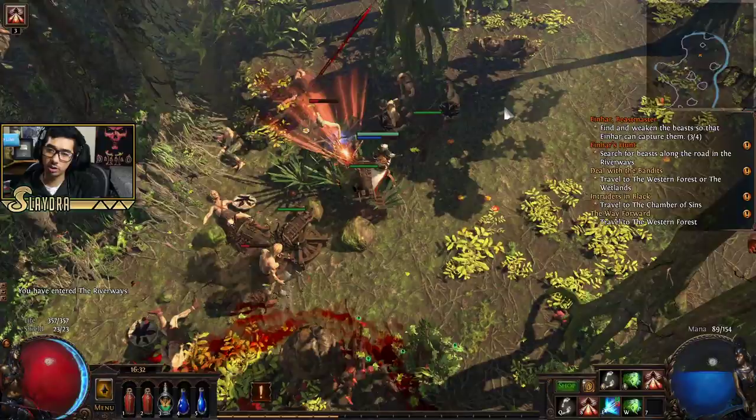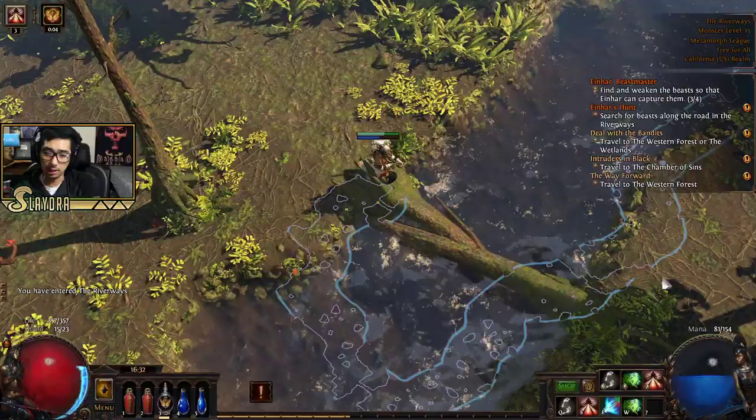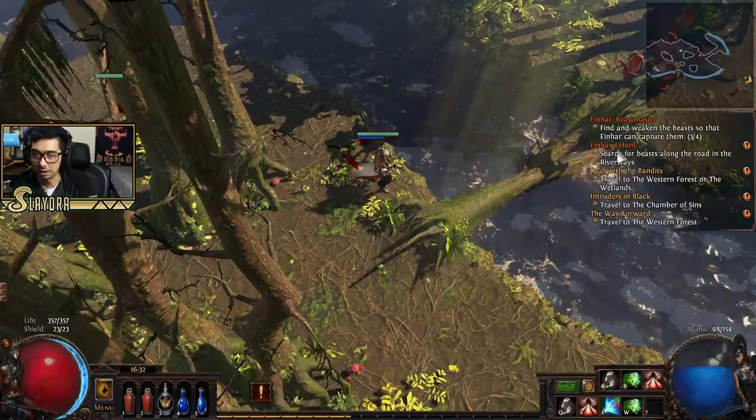We're going to go upwards on the Riverways to find Oak. Oak is the bandit we're going to kill, and Alira is the one we're going to be saving — or 'helping,' as the game calls it. The reason we prioritize going this way is the Great White Beast optional quest also grants one extra skill point.